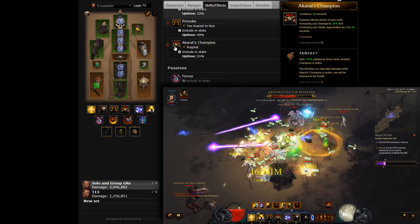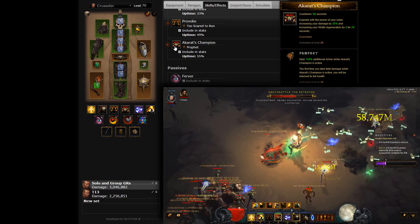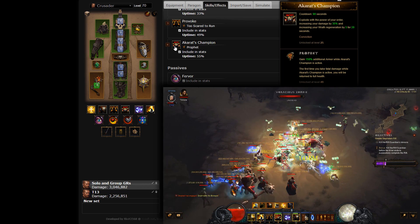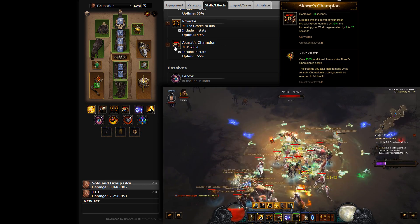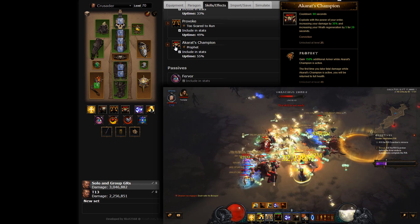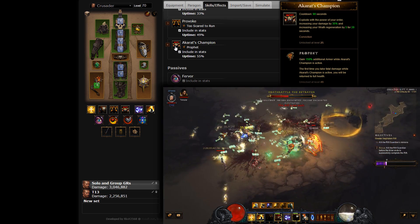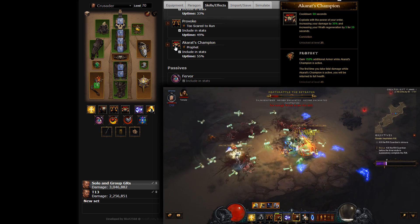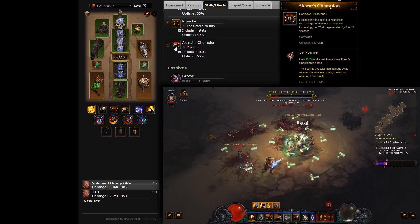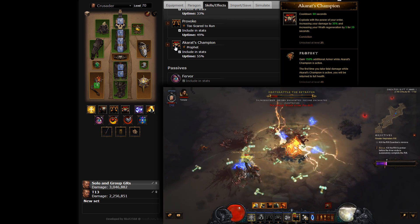A minor source of Wrath restoration is added on top through the Crusader staple Akarat's Champion, offering a modest 5 Wrath per second. That, however, is not its primary function. It is taken as a sizable multiplicative damage buff and as a protective juggernaut through the Prophet Rune, supplying you with a massive additional layer of armor and an invaluable cheat death. Akarat's Champion will alternate with Indestructible to keep you safe and alive.